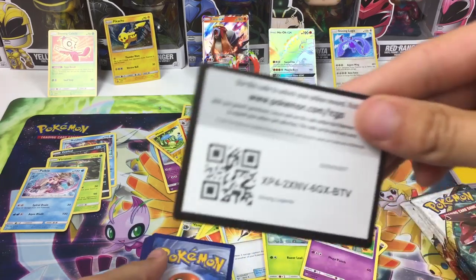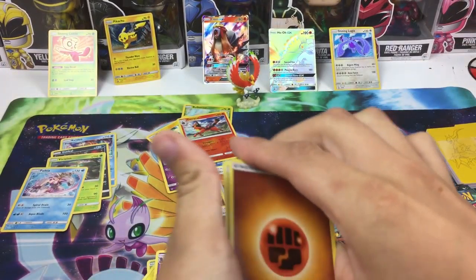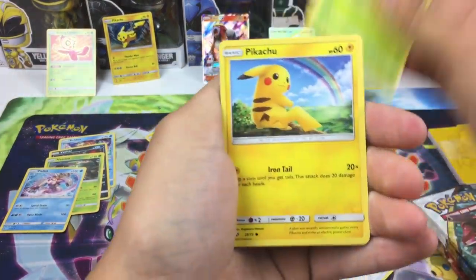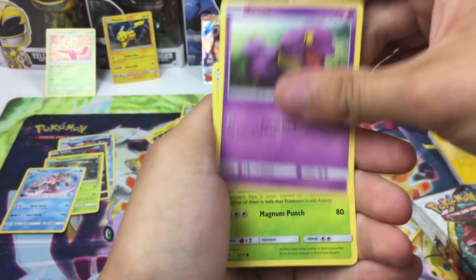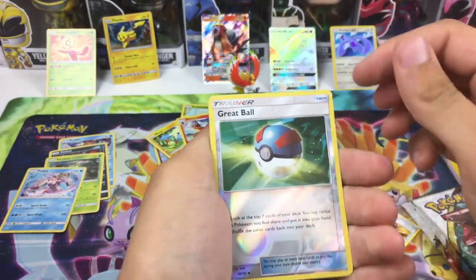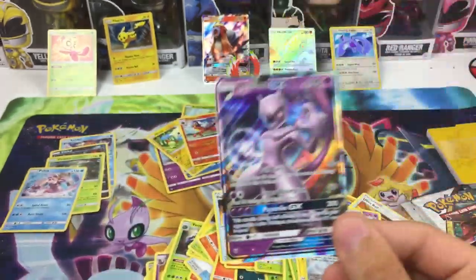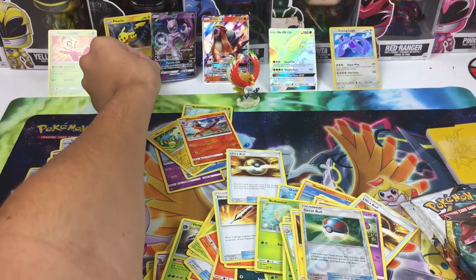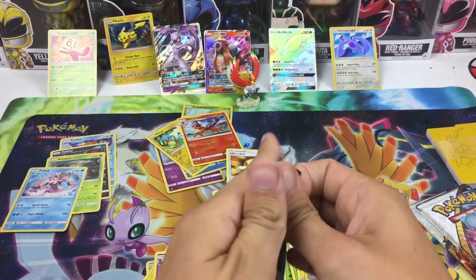We got a Mew pack — can we get a shining Mew? I don't know if they have a guaranteed pull rate on these boxes, probably not because that's the way Pokemon is. Fighting energy, damage mover, ultra ball, Carnivine, Pikachu, Stunfisk, Ekans, Breloom, Voltur, Grape Ball, and we got Mewtwo GX right there — not the full art one, but a Mewtwo GX. Two GXs back to back!